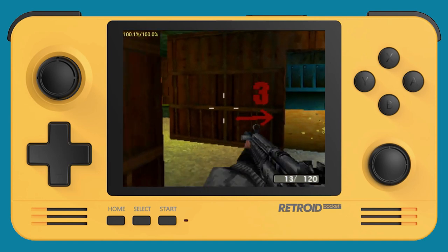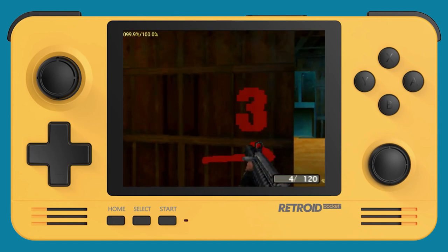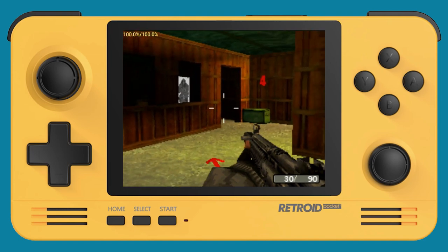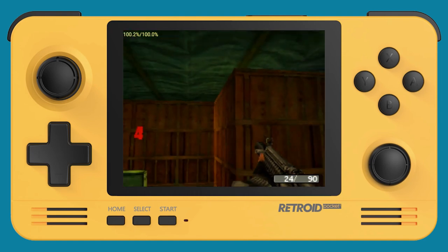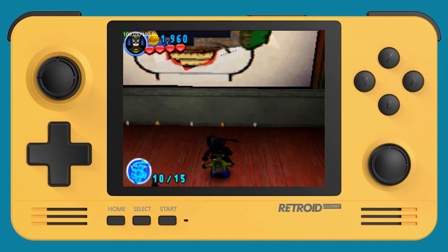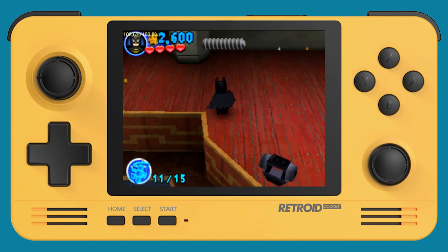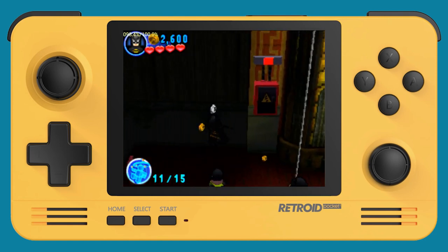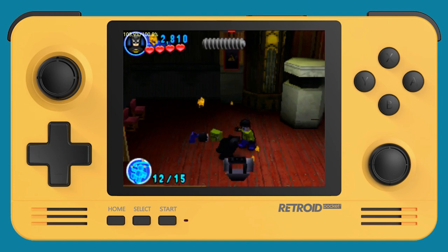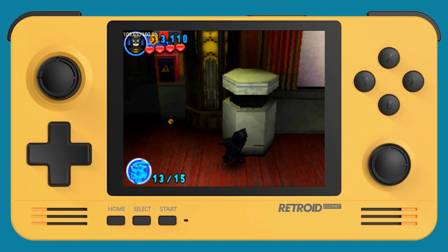One first-person shooter that doesn't work well is Call of Duty: Modern Warfare DS — it's super slow even with frame skip, and it looks terrible with high resolution graphics. I prefer to leave it on low resolution, but even then the controls are wonky, so I don't recommend it. The LEGO games work pretty well but also require low resolution — they get really slow on high resolution; at least LEGO Batman 2 did. I'm not sure about older ones like LEGO Star Wars or Harry Potter.